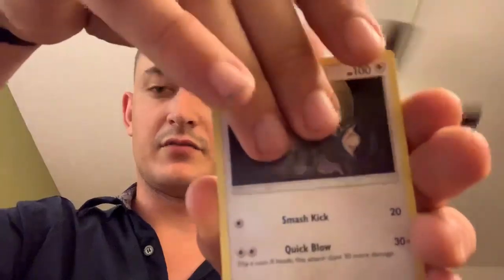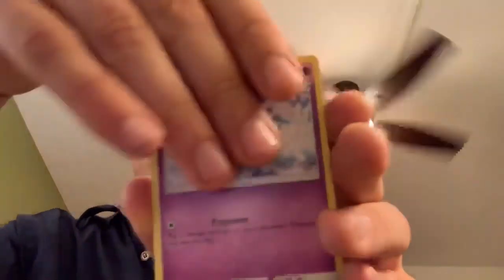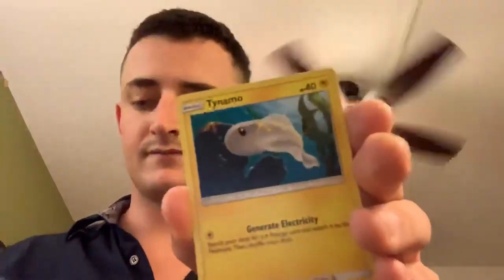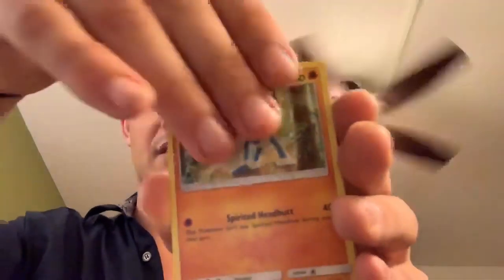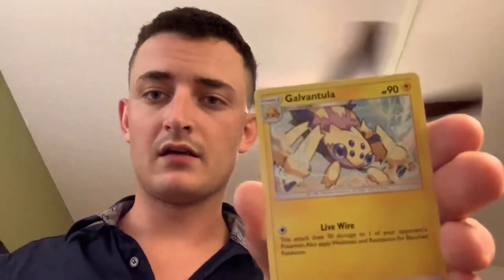Last pack guys! See if we can get some luck on our very last pack of the day. Code card — four card trick and lightning energy. Type: Null, Steenee, Azelf, Snorunt, Tynamo, Meditite, Noivern, Swadloon, Swadloon, Dark City and Galvantula for the non-holographic rare.